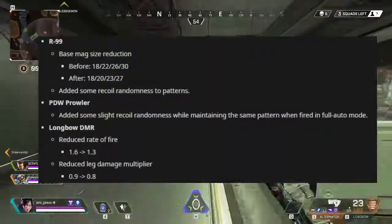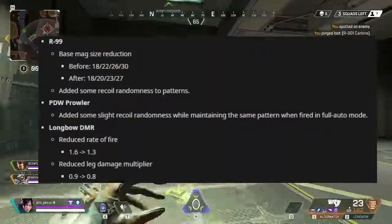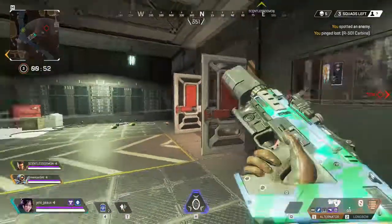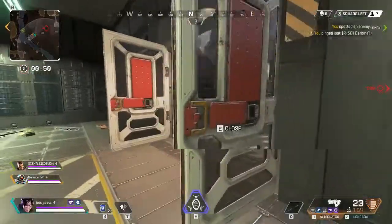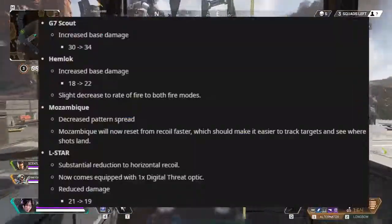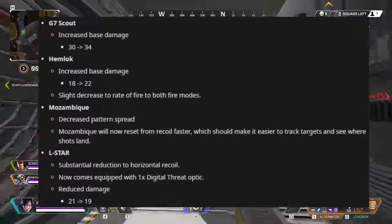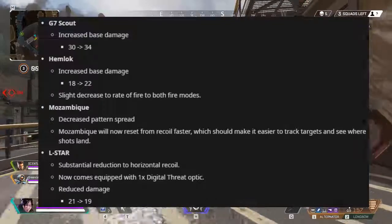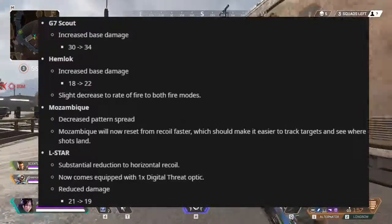To wrap up the weapons: the R-99 has a reduced mag size, the Prowler has a slight recoil randomness, and the Longbow DMR has a reduced rate of fire and an altered damage multiplier. The G7 Scout and the Havoc have been buffed with increased base damage.